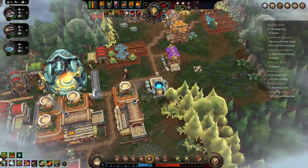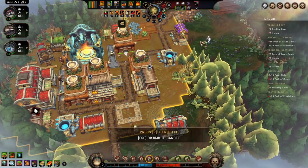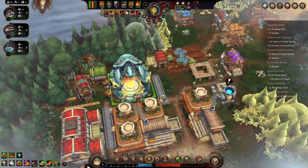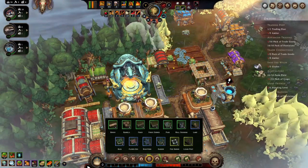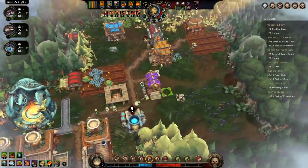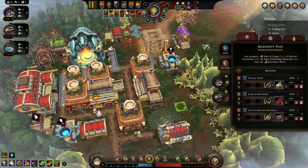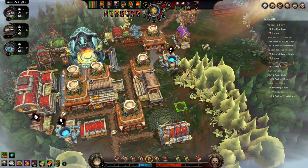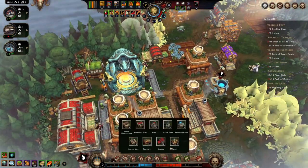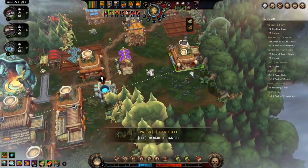We need some more beaver houses. Let's upgrade this guy. This guy is making provisions and crops. We don't have anyone making trade goods — let's see. The smithy can make trade goods, we'll grab a smithy. Let's drop him back here.